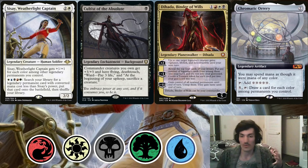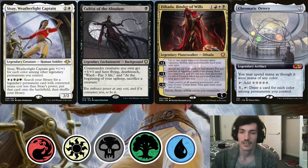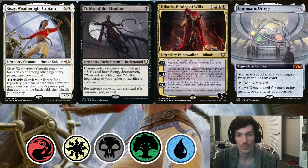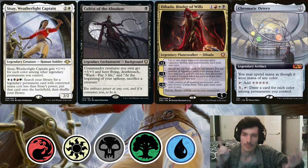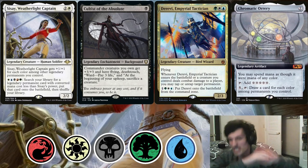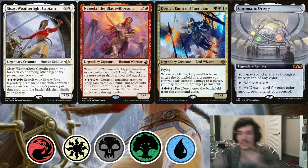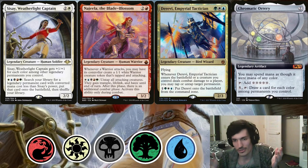We can either do this now or wait till we go to combat — I'm going to say we go to combat. And this is the big thing you've been missing, Mons. This is the big glory moment. Our Sisay is now a gigantic creature with flying. We're going to find whoever doesn't have a flyer and swing at him. Then we're going to get Derevi, Imperial Tactician. We're going to untap our Rary with Derevi, then get Najeela or Emil, and use the untap trigger from Derevi to untap the Chromatic Rary again, and either spin to win with Najeela or do whatever you'd like with the Unicorn. And that's how you turbo with Cultus of the Absolute, Mons!